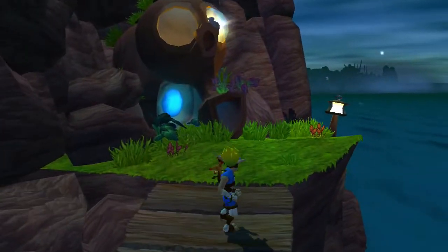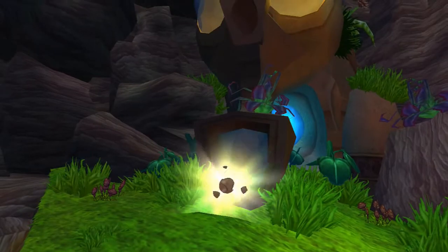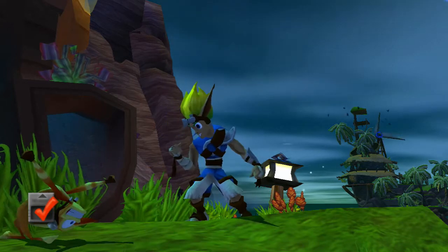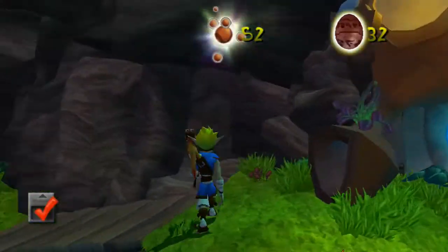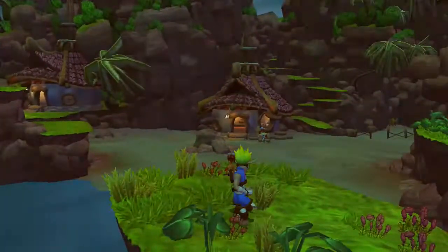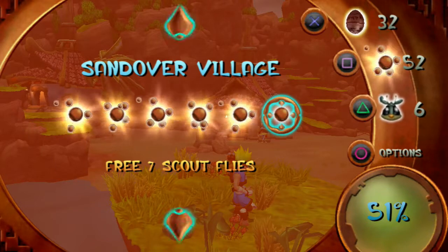First things first, let's get some orbage out of this dude. 'You have proven yourself worthy - get away from me or I will suck on your face.' Okay, I'm getting out of here. So we never have to talk to that relic fly-face ever again. We still have to find one more scout fly, which is going to be really exciting and awesome.